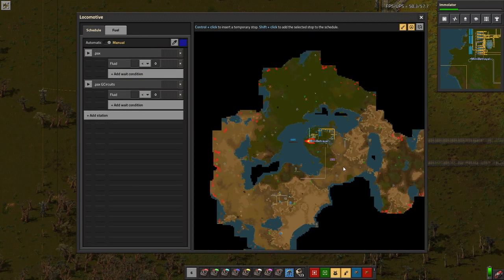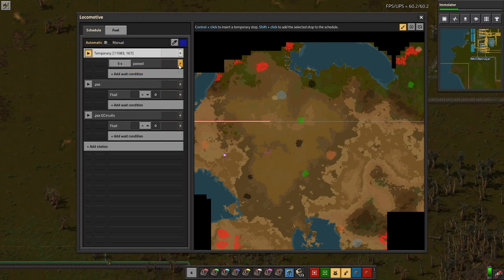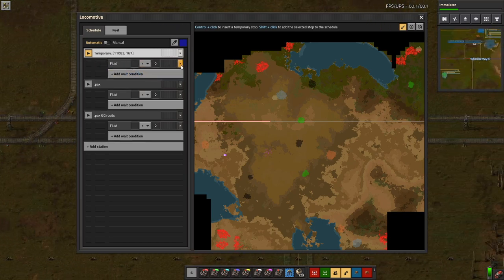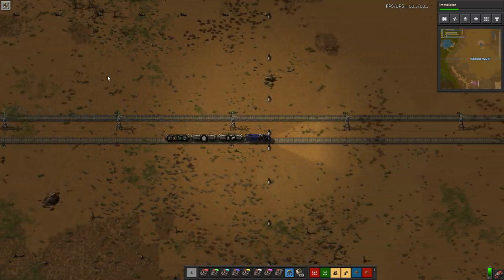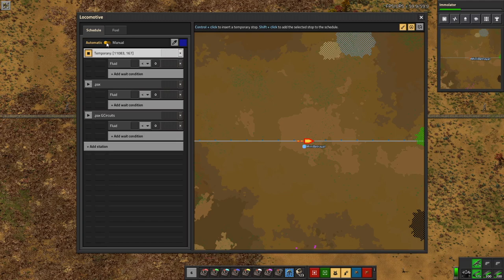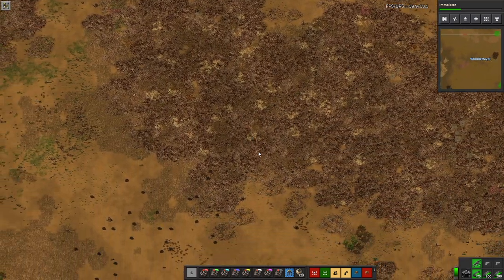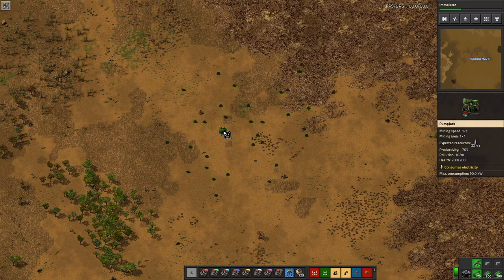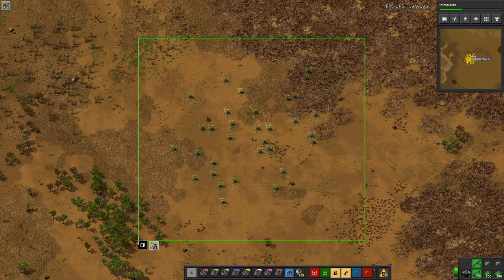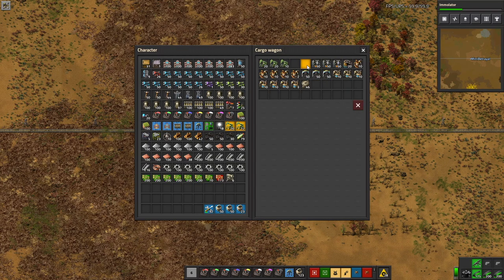I guess we'll have a bit of fun with that later. Right, so the first thing to do is get down some pump jacks on these guys. I don't see anymore - how many is that? That's 32 pump jacks exactly.